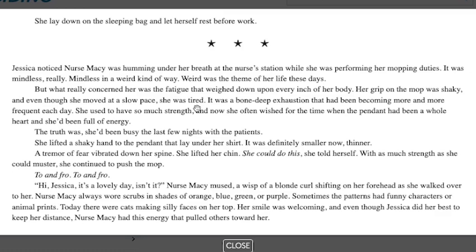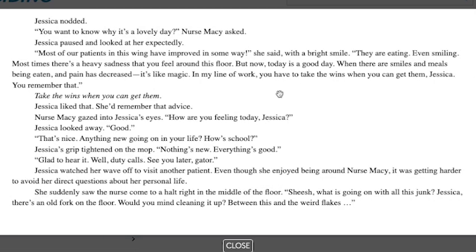'Hi Jessica. It's a lovely day, isn't it?' Nurse Macy mused, a wisp of a blonde curl shifting on her forehead as she walked over to her. Nurse Macy always wore scrubs in shades of orange, blue, green, or purple — sometimes with funny characters or animal prints. Today they were cats making silly faces on her top. Her smile was welcoming. And even though Jessica did her best to keep her distance, Nurse Macy had this energy that pulled others toward her. Jessica nodded. 'You want to know why it's a lovely day? Most of our patients in this wing have improved in some way. They're eating, even smiling. Most times there's a heavy sadness you can feel around this floor, but today is a good day. When there are smiles and meals being eaten and pain has decreased, it's like magic. In my line of work, you have to take the wins when you can get them, Jessica.' Jessica liked that — she'd remember that advice. Nurse Macy gazed into Jessica's eyes. 'How are you feeling today, Jessica?' Jessica looked away. 'Good.' 'Anything new going on in your life? How's school?' Jessica gripped tightly on the mop. 'Nothing new. Everything good.' 'Glad to hear it. Well, duty calls. See you later, gator.'